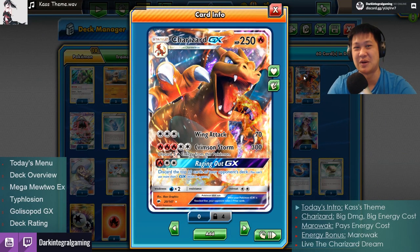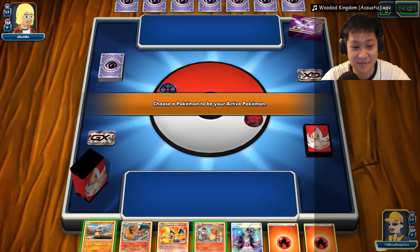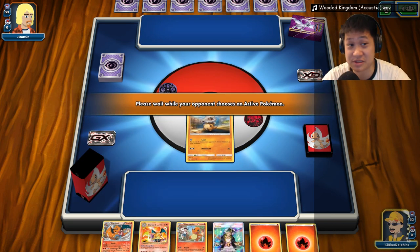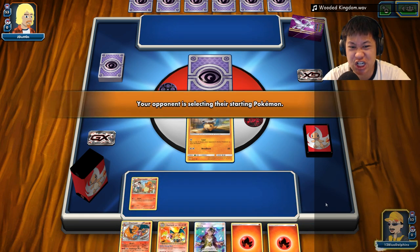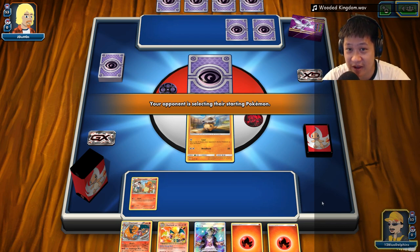Let's start with Match 1 against Mega Mewtwo EX. Thanks again, Jay Dutton — congratulations, this is an all-Charizard match. I'm going to play my remix of Wood Kingdom from Super Mario Odyssey. I'll play everything on my bench. I'm looking for draw support, and even if I don't get it I won't miss too much.